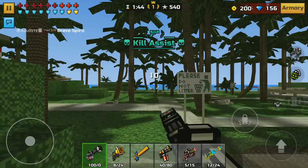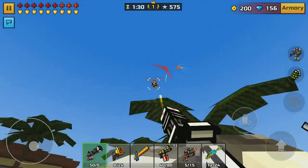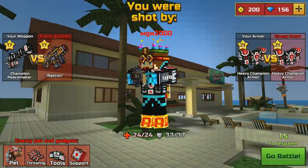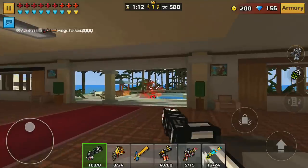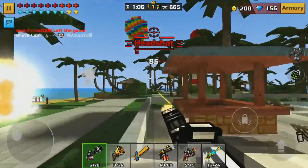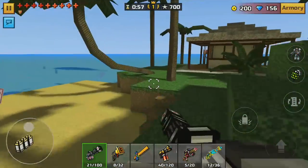Both weapons are meant for close-range gameplay with no scopes, so you won't get super long-range performance. Trying to take out people flying in the sky with jetpacks is going to be pretty difficult with either the Champion Peacemaker or the Excalibur. You can do it though — accuracy in Pixel Gun 3D isn't much of a thing, so as long as someone's head or body is touching that little dot in the center of your screen, you're going to get the kill. And you're going to get a whole lot of kills with these weapons.